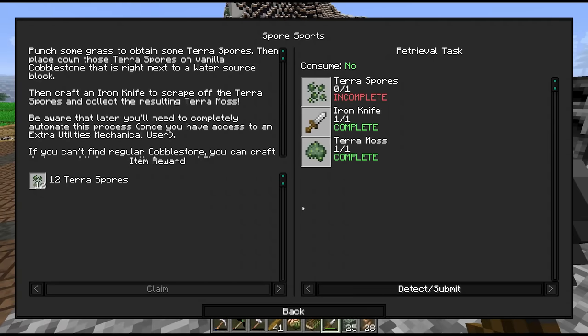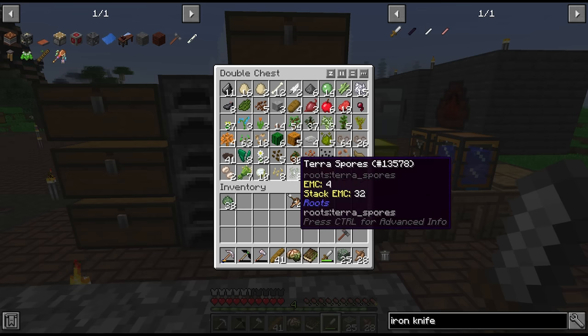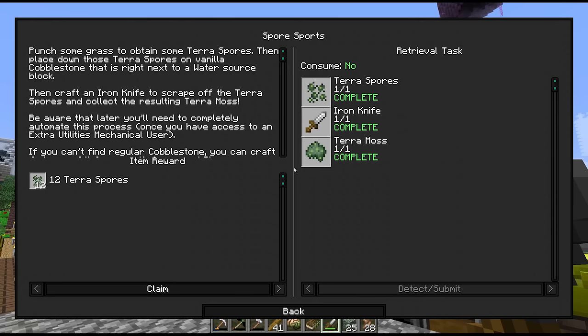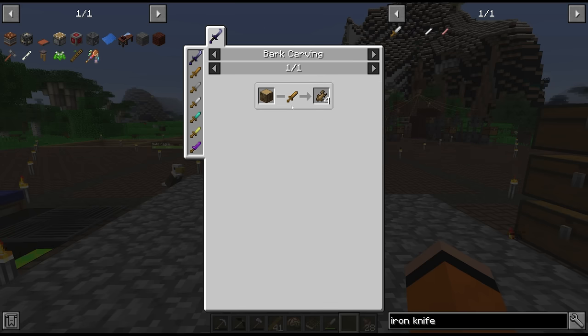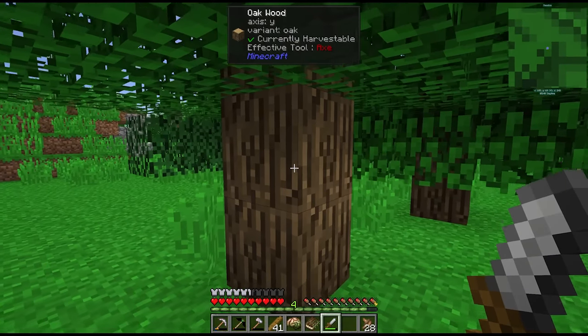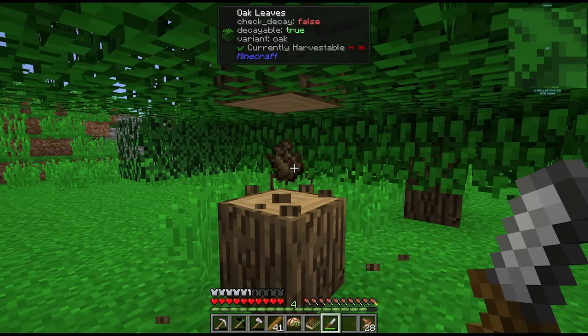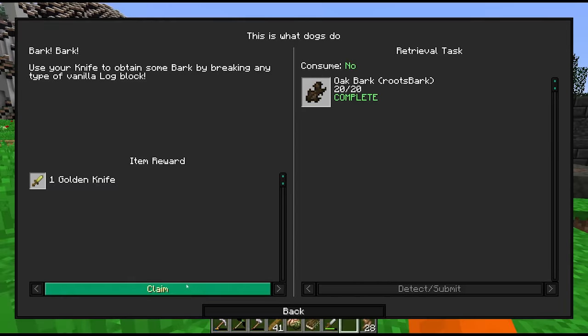We also need some terra spores — we might have some of that already. There's the quest completed. The next part is to get some bark, which requires using the knife on oak wood. It looks like we just break the logs with the knife, and it gives us another knife as a reward.